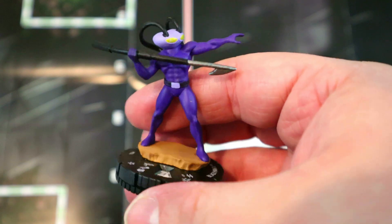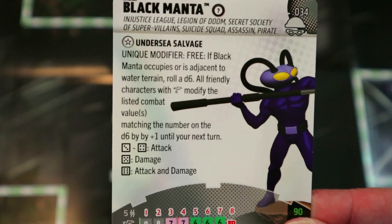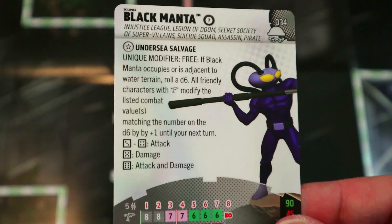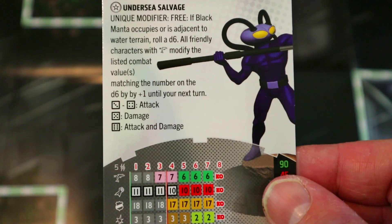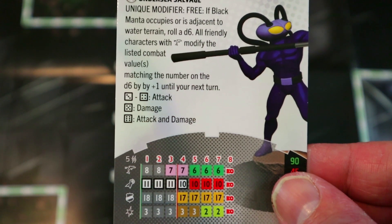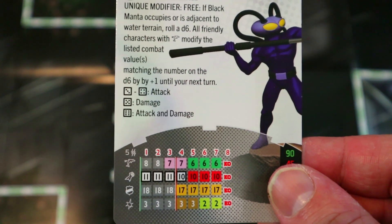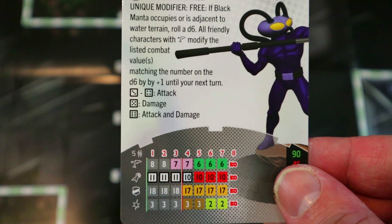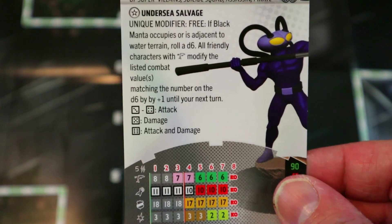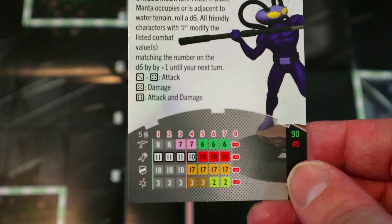Up next we have Black Manta, coming straight out of the animated Super Friends — the old school cartoon version. He's got Injustice League, Legion of Doom, Secret Society, Suicide Squad, Assassin, and Pirate keywords. He's also a Team Player. His trait says free: if Black Manta occupies or is adjacent to water terrain, roll a d6 — all friendly characters with the Swim ability modify combat values matching the die result by plus one until your next turn.